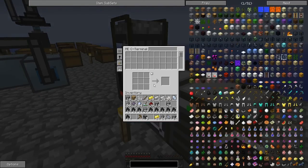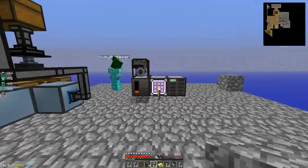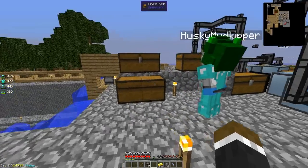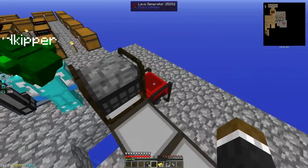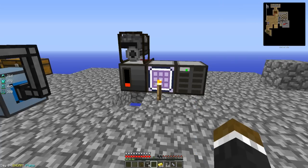Holy crap, we did it! This is awesome — we made a working computer in Minecraft. Now all we have to do is set up a drum and fill that sucker up with lava constantly so we can have our lava generator full. We'll have to make some new drives, but we did it buddy! This is probably the coolest thing we've made in this entire series.